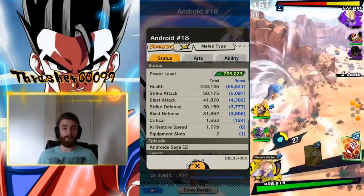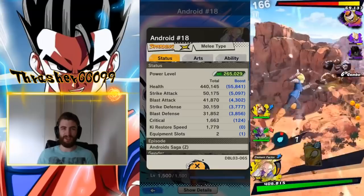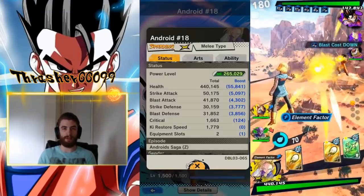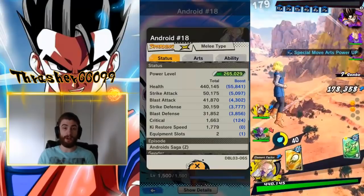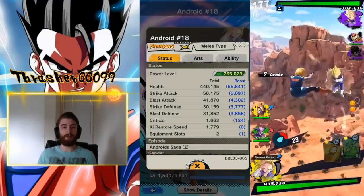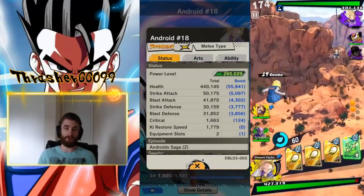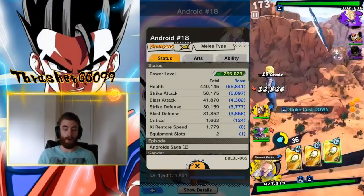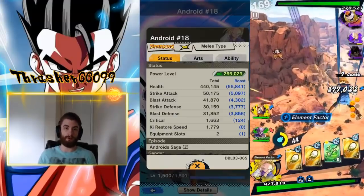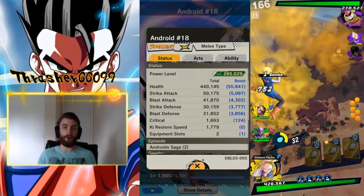Let's talk about what team she fits on. Right now she fits on what I call a variant of the Female Warriors team. Some people call this a cheesy combination — I don't think it is; I think it's just utilizing the abilities of the characters properly. You use this Sparking Android 18, the new Extreme Android 18 (the green one), who can give you the sustain you need by healing herself with her green card. The third unit is Captain Ginyu, because he gives you extra green cards, which are extremely powerful for both Android 18s. Your bench units are just there to buff those characters up, so you probably bring Pan, because she can buff both your Android 18s.